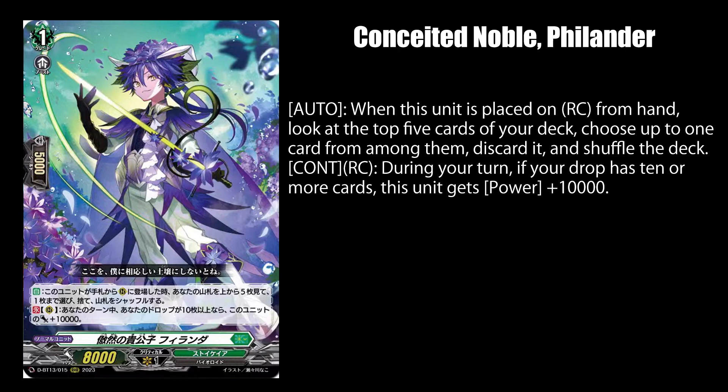Conceited Noble Philander, when placed on rear guard from hand, makes you send up to 1 card from the top 5 cards of your deck to the drop zone. And while on rear guard during your turn, he gets 10k power if your drop zone has 10 or more cards. Every set, Stoikeria becomes that much closer to becoming a full-fledged Granblue deck. In fact, this could actually have some good applications in premium Granblue itself.